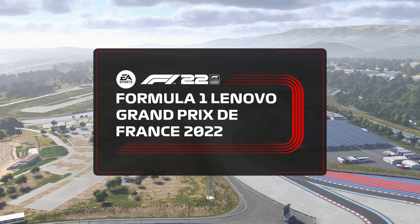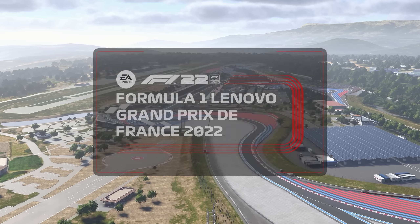Here we are again at Le Castellet for another round of this year's Formula One World Championship. Renault took their first French Grand Prix win here all the way back in the inaugural race in 1906, but it was another 73 years before they could take their second. A lap of Paul Ricard consists of 15 corners and a total length of around 3.6 miles. Max Verstappen put in a fantastic lap yesterday and he'll start from pole position, edging out Lando Norris who'll start from P2.